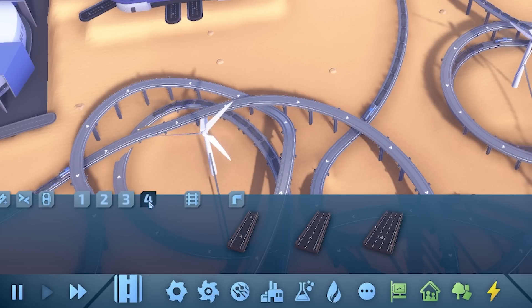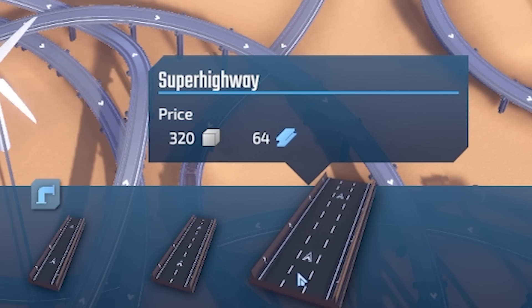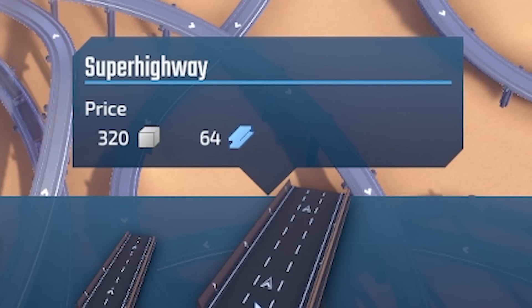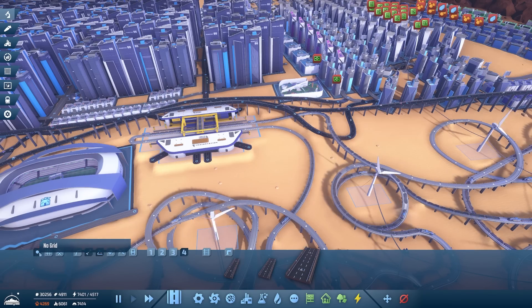So down here we'll do the super fast highways, I think. We will just do super highway. I've got quite a lot of concrete — 30,000. I don't have a lot of steel, only 4,900. These cost 64 each. But we'll see how we get on. Let's turn the grid off as well — I don't work on a grid.